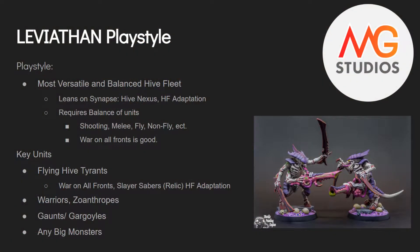Leviathan is the most versatile and balanced of all the Hive Fleets. They really lean on having synapse with their Hive Fleet adaptation, Hive Nexus to further boost their synapse range, and getting a 6+ feel no pain for being a synapse creature or within 6 inches of one. You want a little bit of everything for being balanced: your shooting with Hive Guard and Exocrines, and your melee. Warriors are great because they can get that 6+ feel no pain.